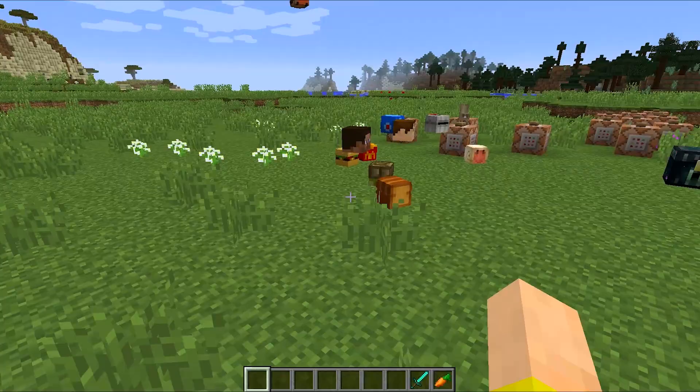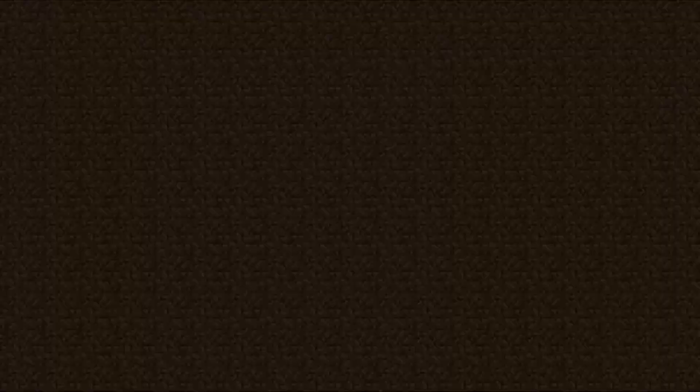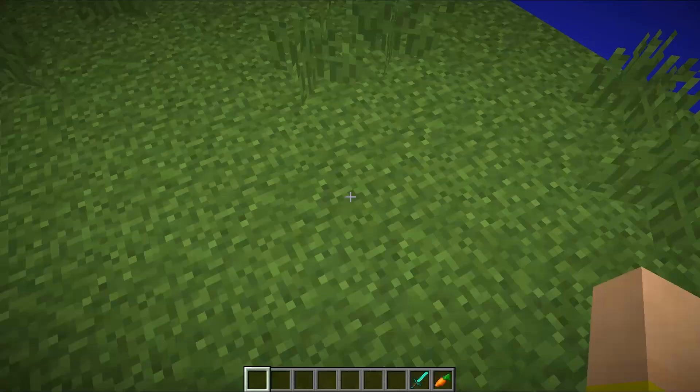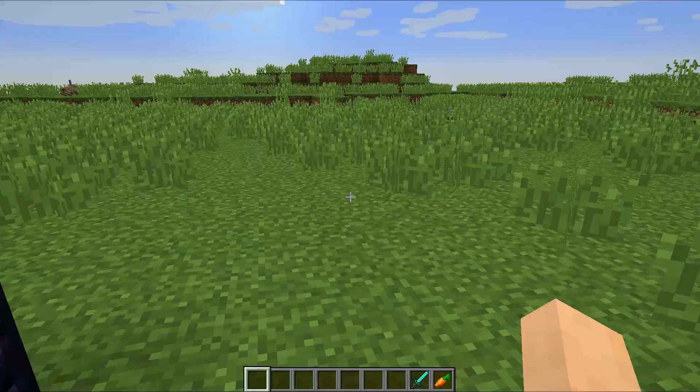A few other things: pets were following people even when they were in spectator mode, which you don't want. Vines weren't spreading around corners correctly. Nether portals — like this super long one over here — were actually placing players in front of the portal, so sometimes you'd step right into lava or fire and die. There's even a little bunny that went through here — you don't want to be in here, buddy, there's a lot of things that can kill you. Now when you go through a portal you'll stand right where you spawn in, and won't go one block outside of it.